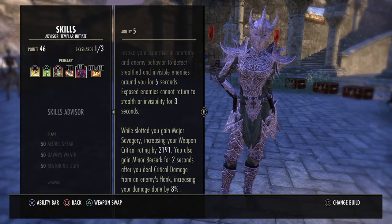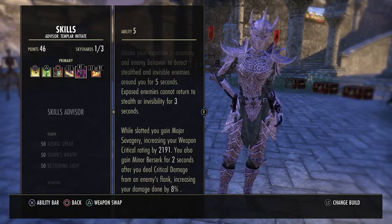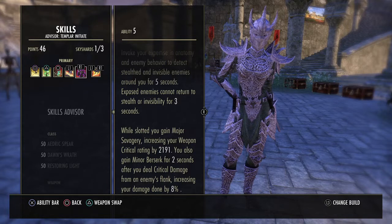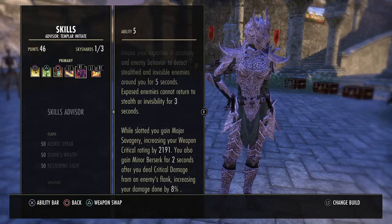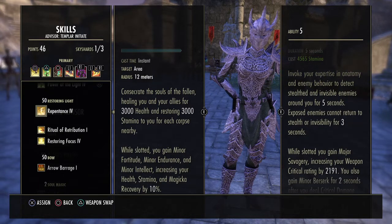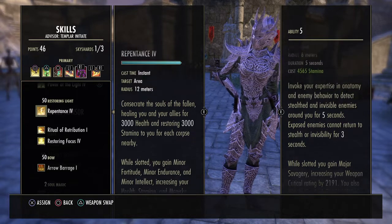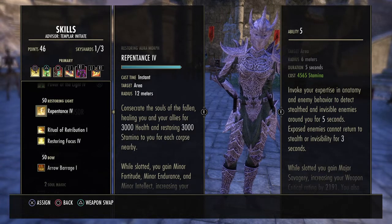Camouflage Hunter also grants Minor Berserk for two seconds after dealing critical damage from an enemy's flank, increasing your damage done by 8%. Since we're dealing a lot of crit damage, Minor Berserk is pretty much going to be up constantly. If you have someone in your party running Combat Prayer, you can slot Silver Leash — the pull from the Fighter's Guild abilities — or just slot Vigor on your front bar. You can even use Repentance if you need more recovery, since slotting it gives you Minor Fortitude, Minor Endurance, and Minor Intellect, increasing health, stamina, and magic recovery by 10%, and while activated it concentrates souls of the fallen, healing you and allies for 3,000 health and restoring 3,000 stamina per nearby corpse.